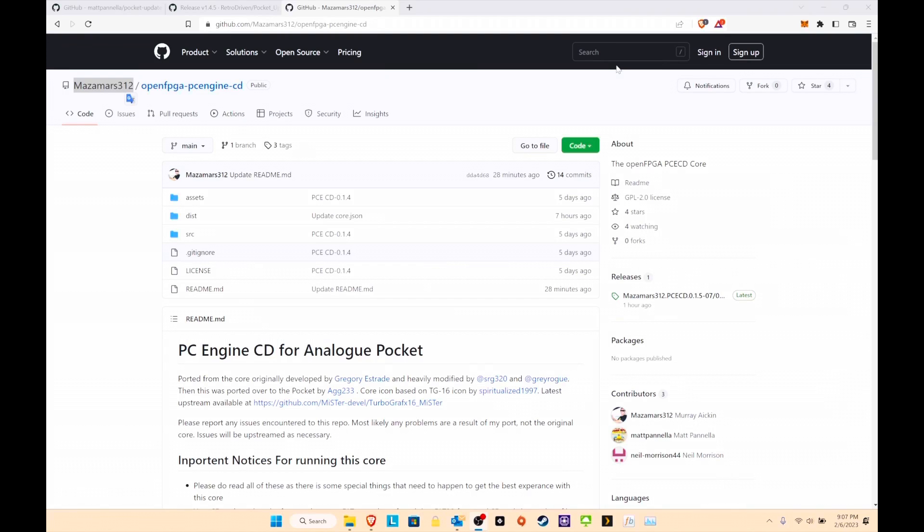Now we're back on the computer side. Here you'll see everything you need for the open PC Engine CD — this is pretty cool. This is the upgraded version for the PC Engine. Just keep in mind these files are a little bit bigger than some of the other games; some of them could be up to 500 megabytes, anywhere between 100 to 500 megabytes.